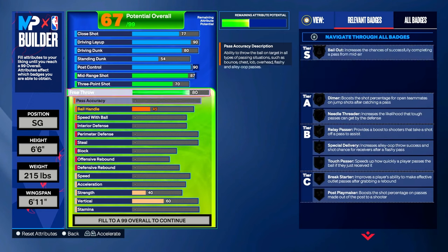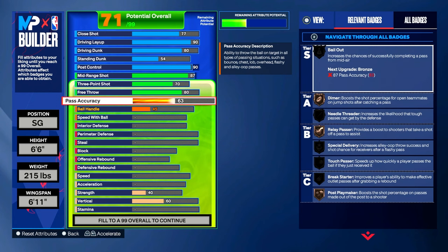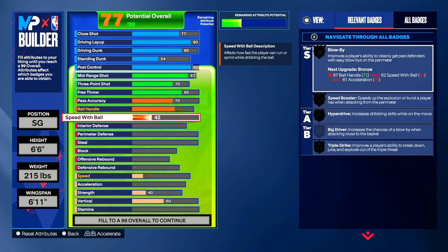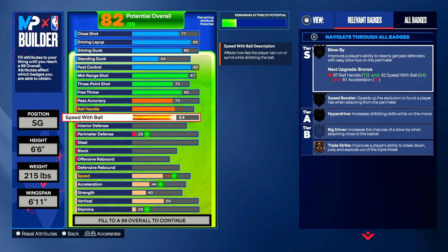Let's move to pass accuracy — we're gonna put that to a 70. You get a bunch of badges on bronze: Dimer, Relay Passer, Special Delivery, Break Starter, and Poise Playmaker. Now let's move to ball handle — we're gonna put our ball handle to a 72. Then speed with ball — we're gonna put speed with ball to a 71.